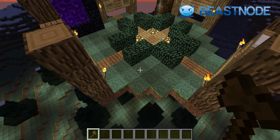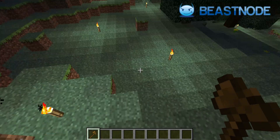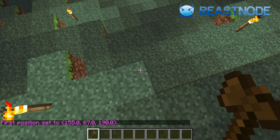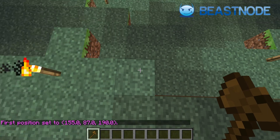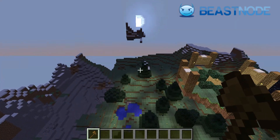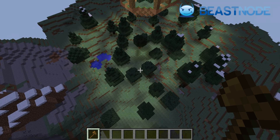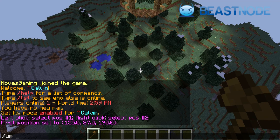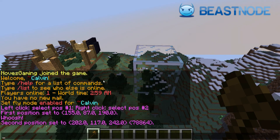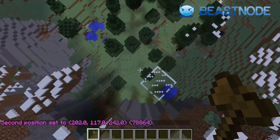We need to set up a region with those details. First, go somewhere at the corner of your spawn and left click with the axe to set the first position — as you can see, it sets the coordinates for that block. Then fly over to the other side of the area you want protected, type slash up space one to place a glass block above you, and right click that block to set the second position. Now we have position one over there and position two over here, making a box around this area.